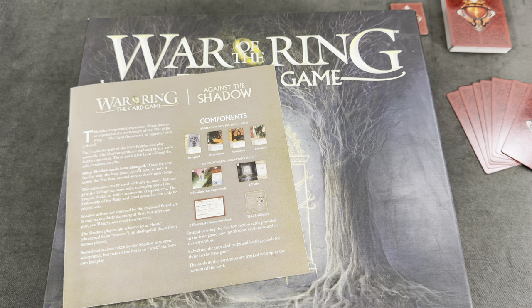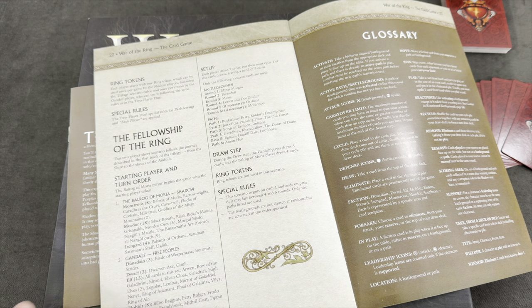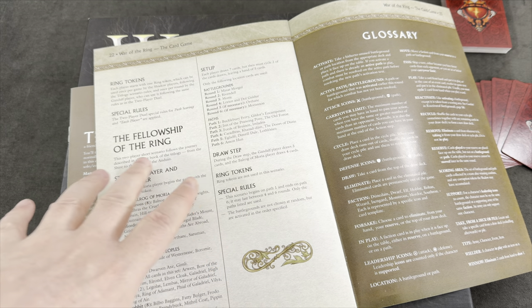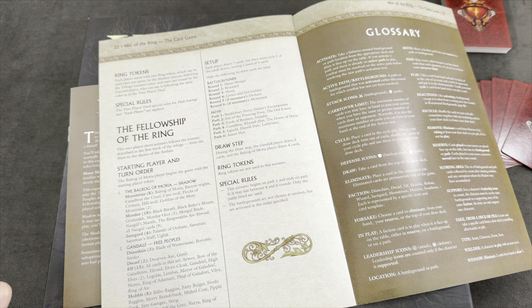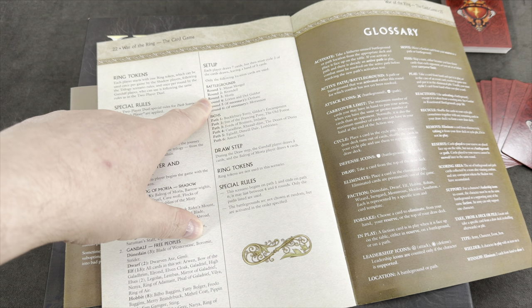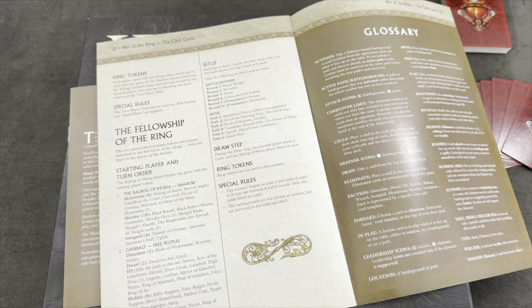Because I'm really not a master in this game, I decided to go with a short scenario which is basically the Fellowship of the Ring. So it's me, Gandalf, as the three peoples against the Balrog of Moria. We are playing the first book of the trilogy — from the Shire to the Shores of the Anduin. With this special mode you are removing quite a few cards, basically halving the decks, staging the battlegrounds, removing some pairs, not using any ring tokens, and it should be much quicker to play. Depending on how things go, I might consider doing a full trilogy playthrough.